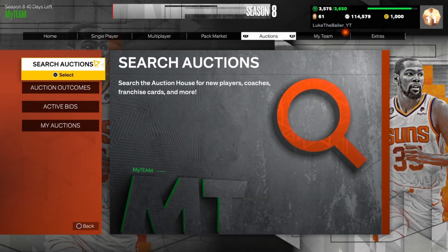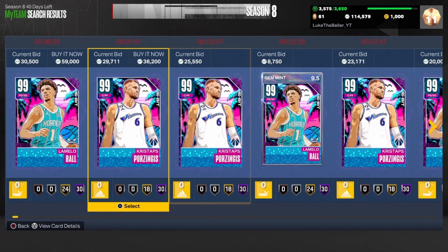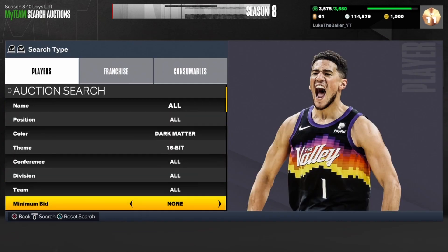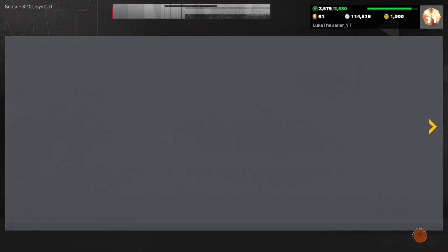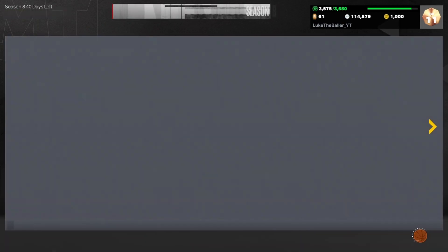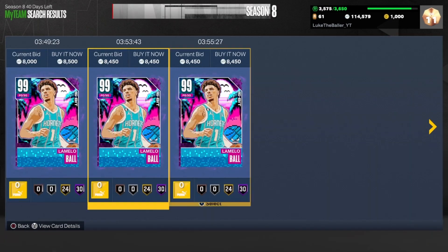The next filter is going to be the 16-bit Dark Matter filter — set color to Dark Matter, theme to 16-bit. As you can see LaMelo Ball and Chris Taps Porzingis are on this filter. You want to scroll on the cheapest LaMelo Ball, who's going for around 8,400 to 8,500 MT. I'd recommend working your scroll right here at 8,400 MT, but keep in mind that prices often change.